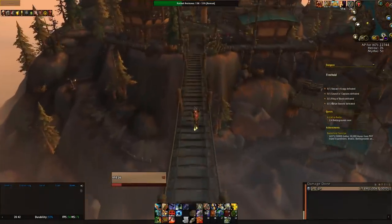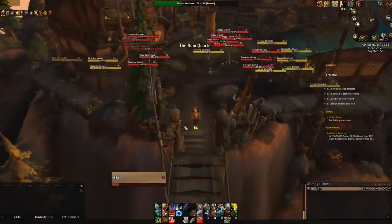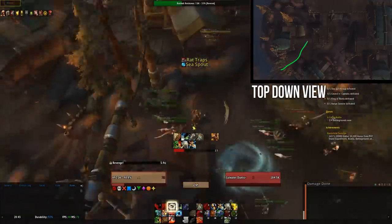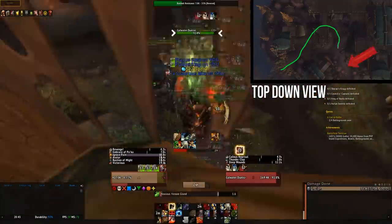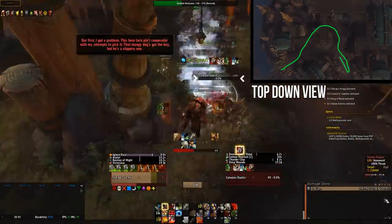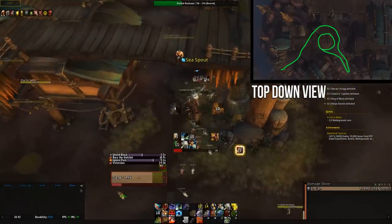After we finish this first island, we can mount up and make our way across the bridge to the next one and prepare ourselves for the next pull. This next pull is basically just a big circle — you run around the outside of this pull, picking up all the mobs and making sure to grab this rat patrol here, bringing them back to the middle of the pull. There are no ranged mobs on this pull, so we won't be using LOS to group them up, but we are here to kite the mobs around in a circle while we cleave them down.